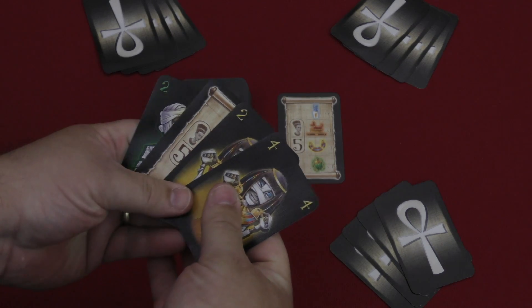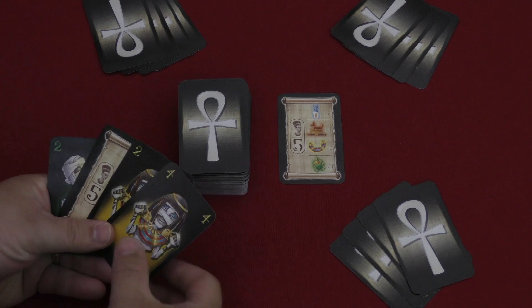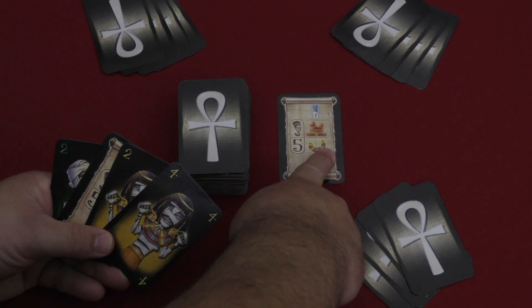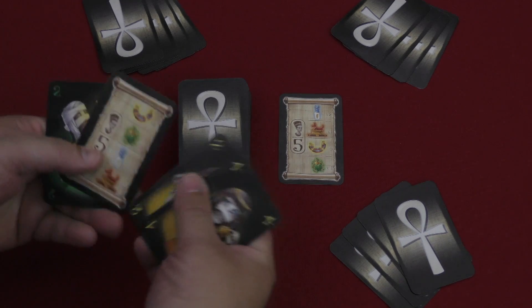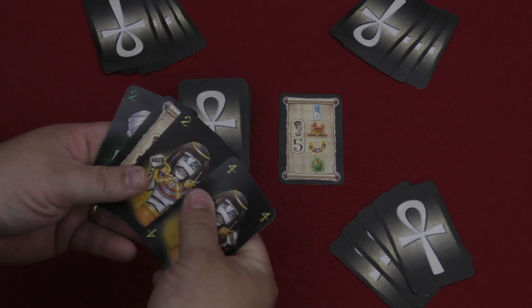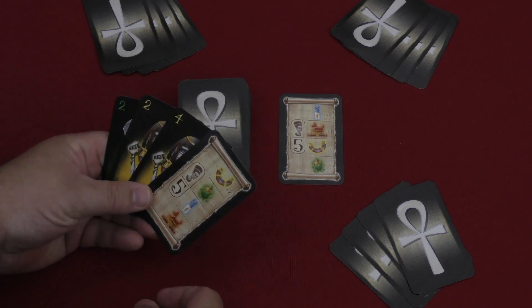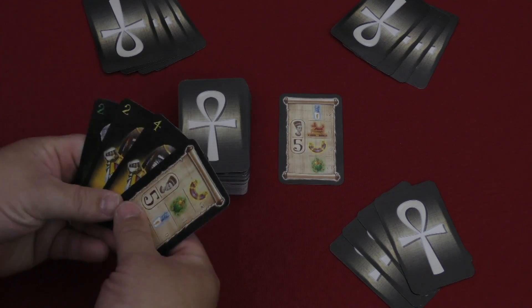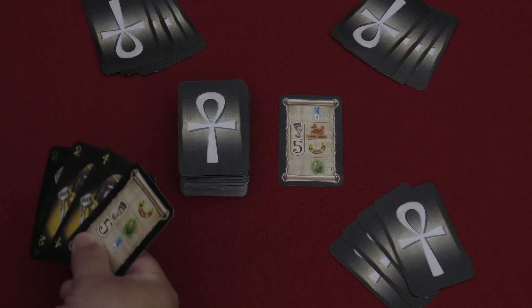In your hand of cards you'll have cards that match whatever the requirements are. Yellows are going to give me no points at all, the green ones are going to give me negative points, and I don't want any of those. I do have another card in my hand that is a papyrus card that I also can play.